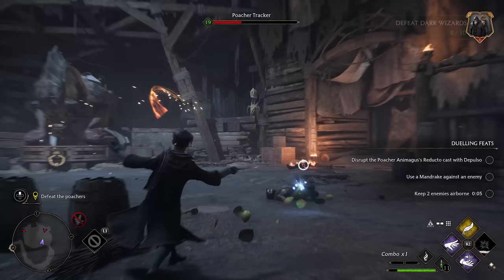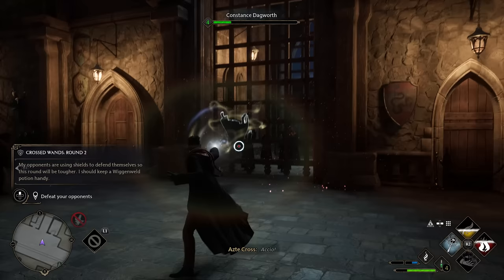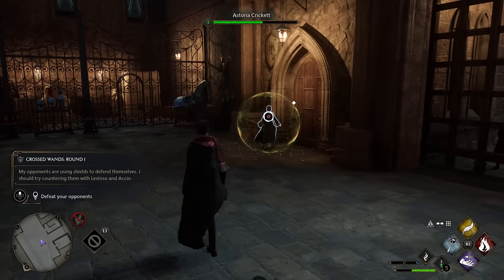Here's a tip for everyone: use a spell like Leviosa to pick your opponent up, three basic attacks, then use Accio to pull them back to you. Three attacks, Incendio, three attacks, then bring it back to Leviosa. You can see how this combat loop works. And if you want to juggle an opponent and keep them out of the fight, never do four basic attacks between spells — that sends them flying down to the ground.